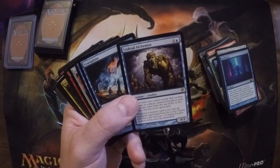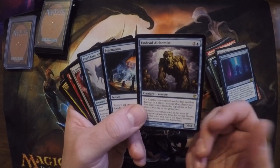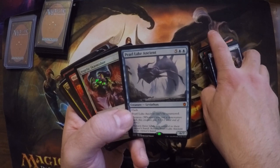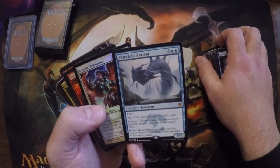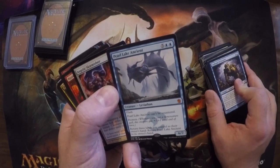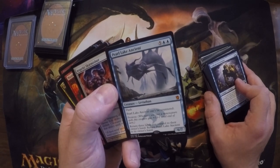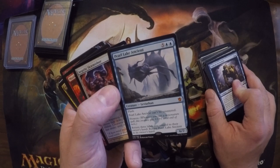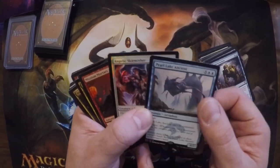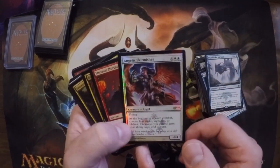I made an undead zombie mill deck — it's terrible, everyone told me it's terrible and it really was, and I'm glad it doesn't exist anymore. I might try again one day. Pearl Lake Ancient — I've sold this card before. Reading it: flash 6/7, prowess, it's bigger, you can't counter it, and you can bounce it back to your hand. It's got protection and evasion. Great card — hopefully I find a place for it since it's a Leviathan, which fits a theme I'm working on.